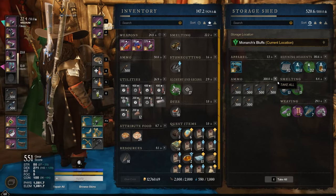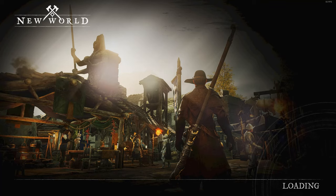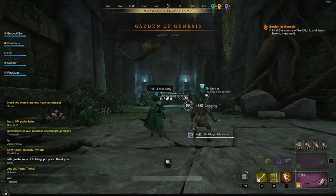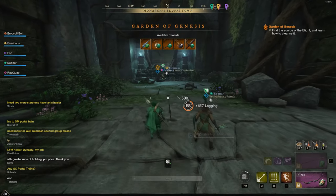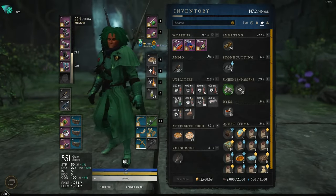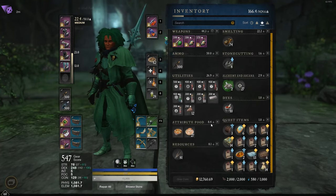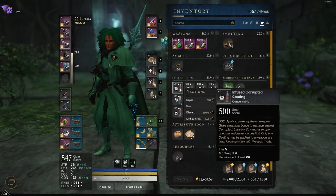Hey everyone, it's BroccoliBoy. I just wanted to make a video today tanking Genesis as my dex build. I'll have included the spec and all the gear at the end of the video, but for now I just wanted to show some gameplay and maybe make a few notes here and there, things to watch out for. Overall, the spec is mostly just used for PvP - as you can see right now my gear is the faction PvP gear - but I just wanted to make a video showing that you can tank dungeons as this dex build if you want.